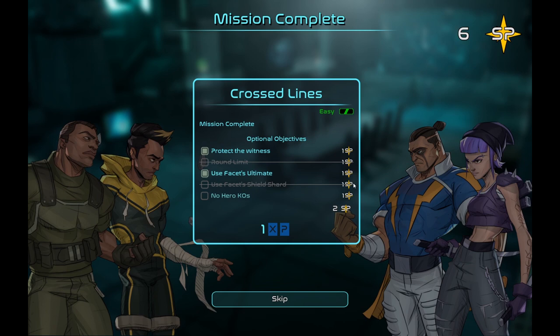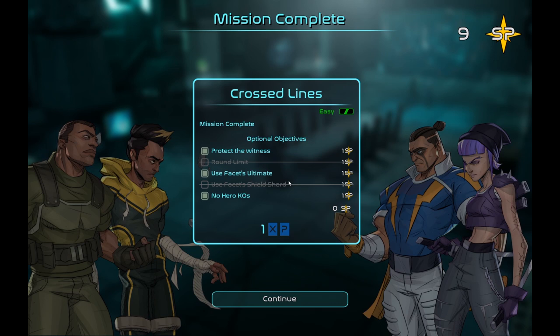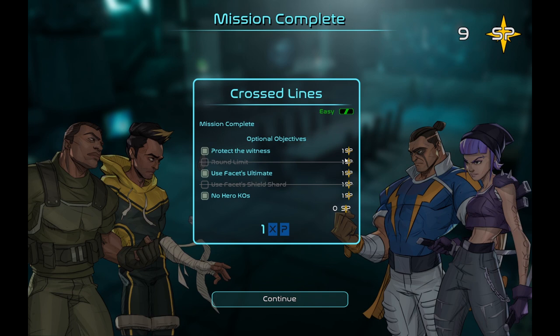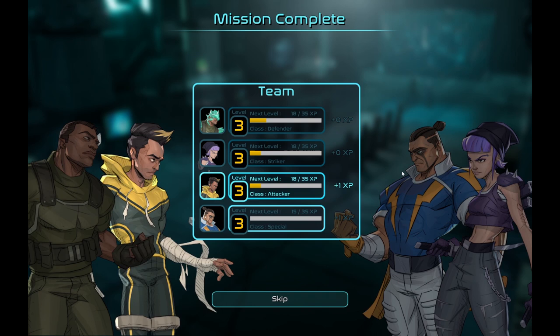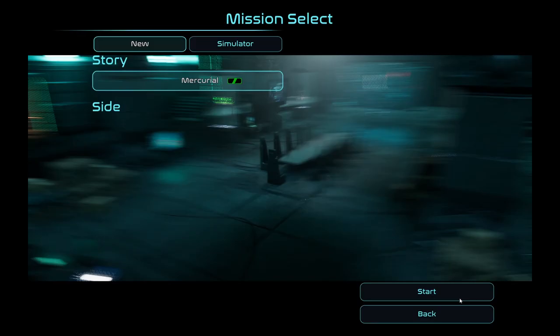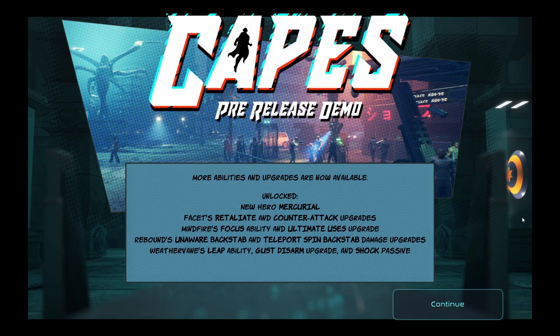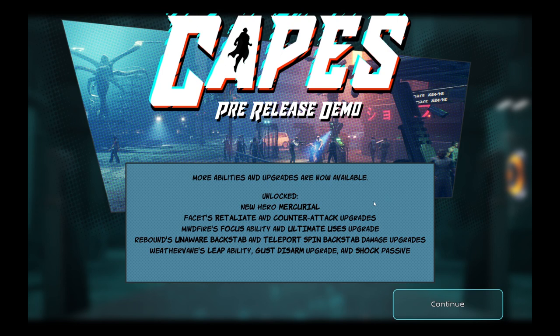You get SPs for optional objectives — I only got three, didn't complete two of them. I could have used the Shield Shard more. The round limit was very tight on that one — I don't know how I could have done it much faster. Only one XP each, so the XP is building up a little slowly. Let's click on missions. There is another mission — unlock new hero Mercurial and various abilities and upgrades for your team. We've unlocked Mercurial, Facet's Retaliate and Counter-Strike upgrades, Mindfire's Focus ability and Ultimate Use upgrade, Rebound's Unaware Backstab and Teleport Spin damage upgrades, and Weathervane's Leap ability, Gust Arm, and Shock passive.